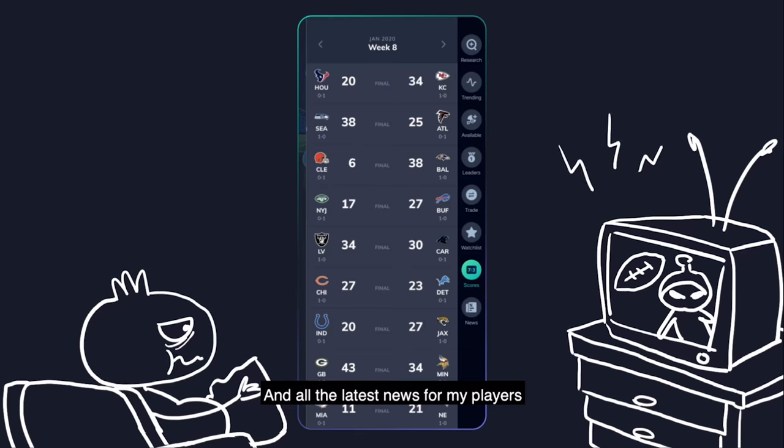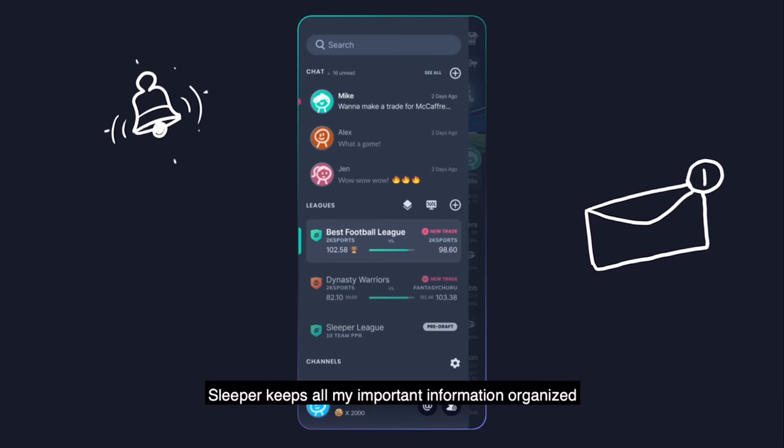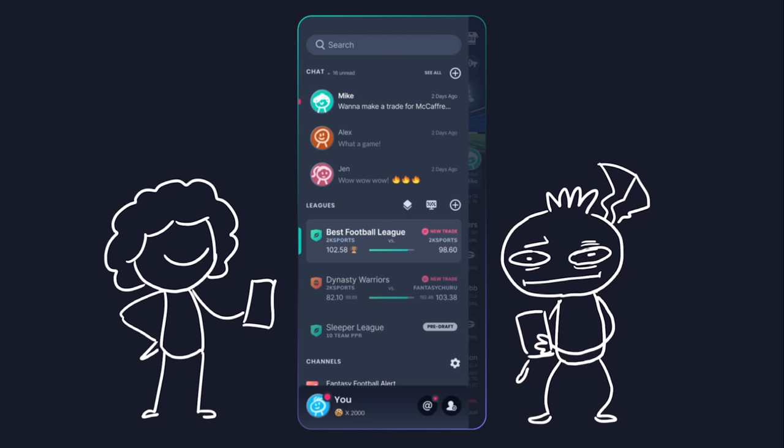As well as all of the breaking news for my players — Sleeper keeps all my important information organized. When Mike wants to trade me for the 10th time this week, I can usually find it in my DMs.